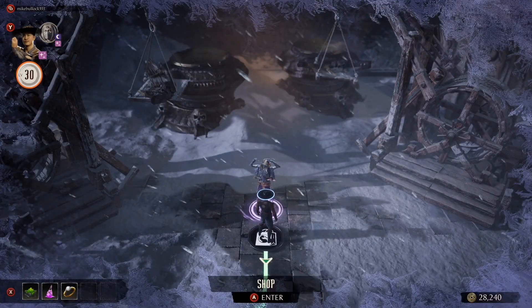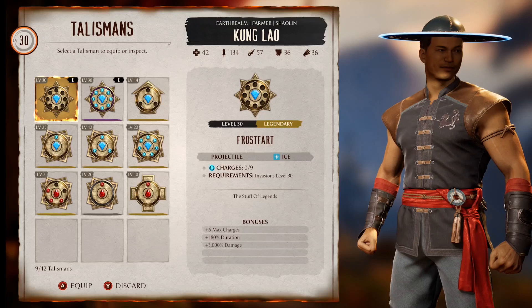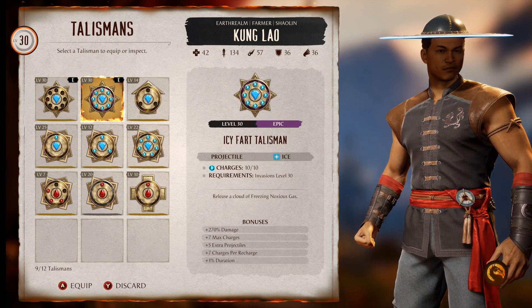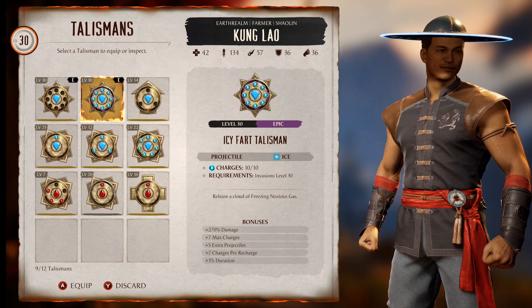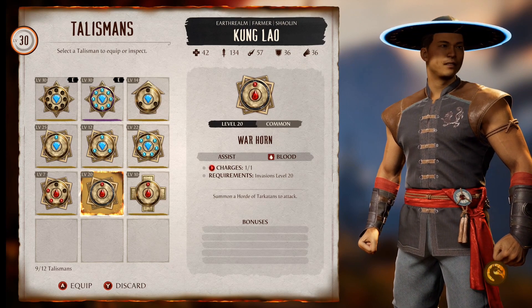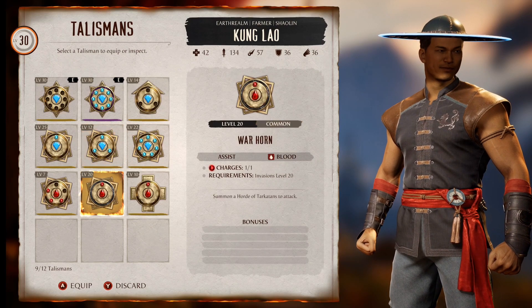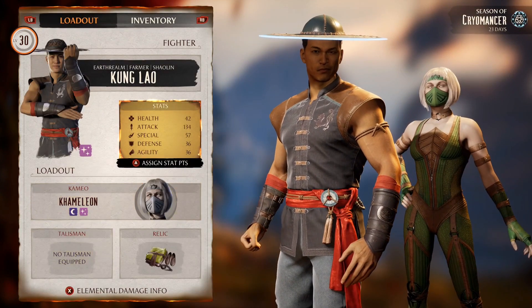In this shop you can change whichever shop you want — you don't really have to walk around at all. This one only has talismans, the other one is what I want. Here's the frost fart — that's the legendary — and here's the icy fart, that's the one I leveled up. You can see the bonuses: all the damage, max charges are up, extra projectiles. I'm going to do a warhorn — that was popular last season because mini Tarkartans run out and then spears fly.